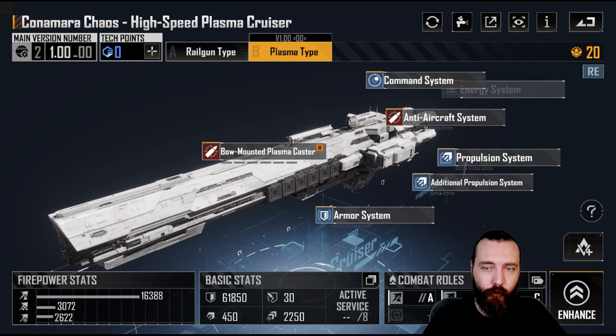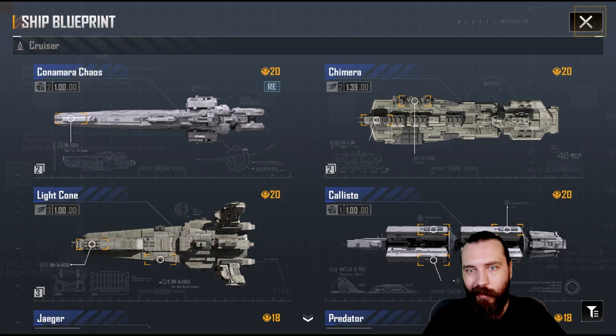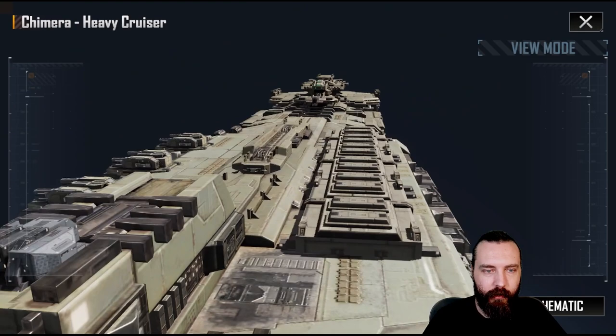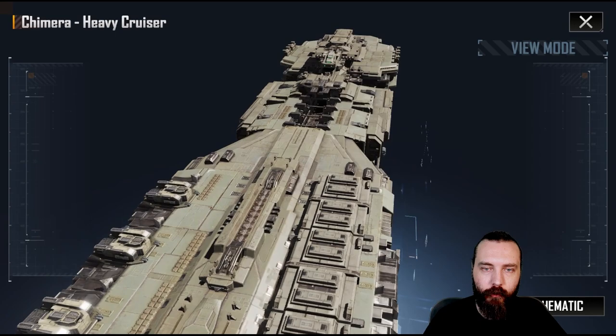The Connemara Chaos plasma variant is really damn good as well because you've got the additional propulsion. It actually outperforms the IO even though it's got less damage. We then have the Chimera — very, very cool. We've looked at the Aldebar, which is like the baby brother of this thing, and there's not much to say about it.